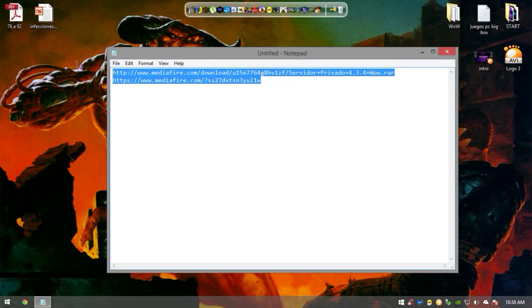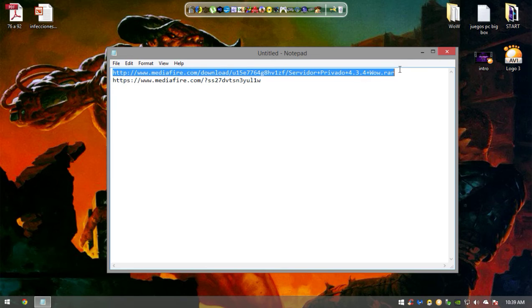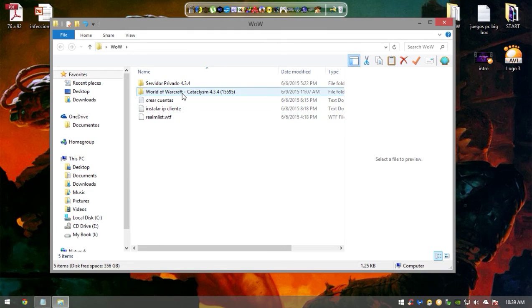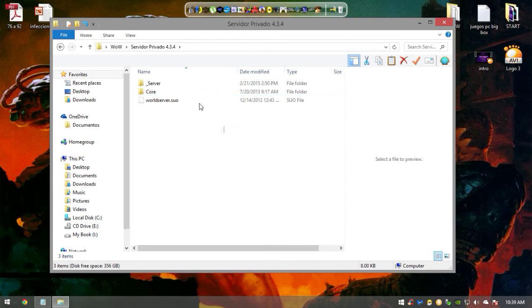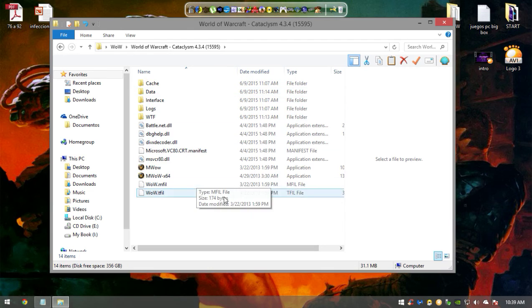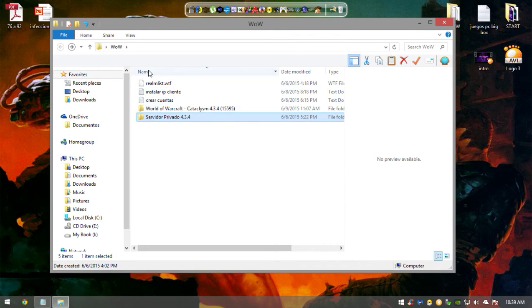Essentially you have to download two things: the server files and the client files. The client is going to be very heavy — the download is going to be around 11 gigs — and the server files are going to be around 2 gigs or so. I'll leave the links in the description. Once you download them, you'll have two folders: the first folder with the private server files, and the client folder.